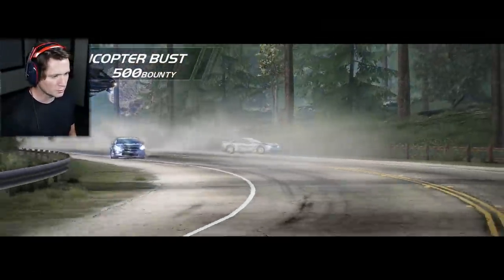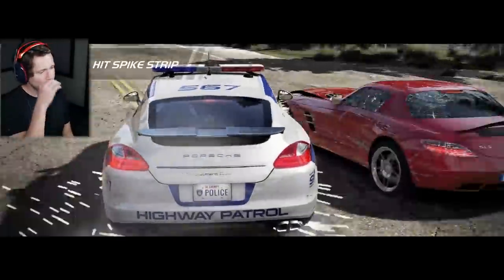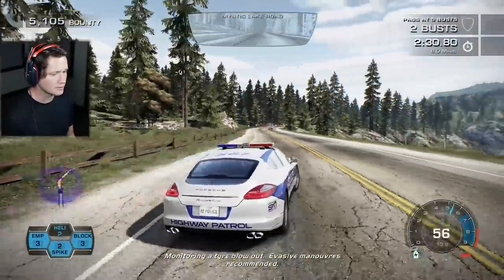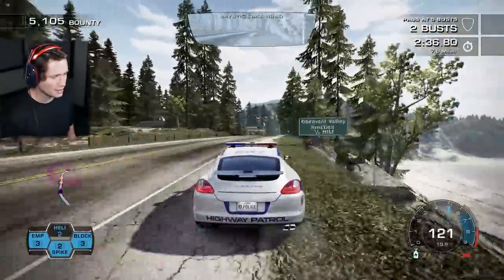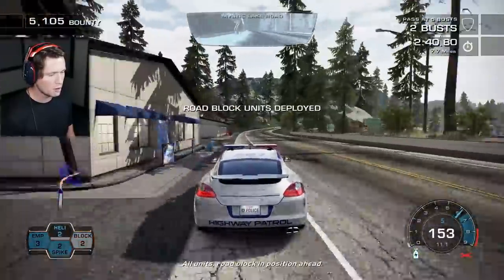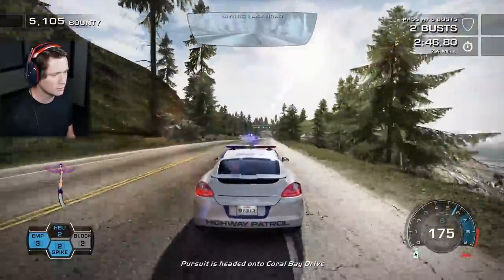Helicopter bust worked out for us — we'll take it. We're getting off to a hot start. We're getting right up next to these guys and not finding a connection. Let's call a roadblock — we've got three EMPs, two spike strips, two helicopters, and seven and a half miles to make use of all this.